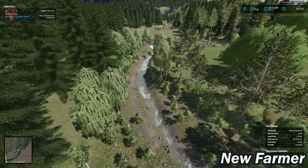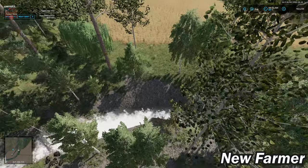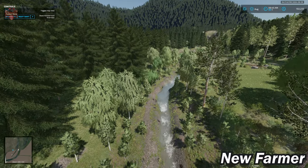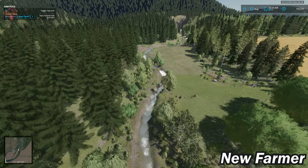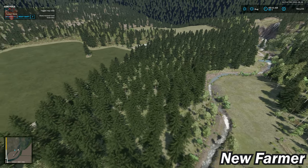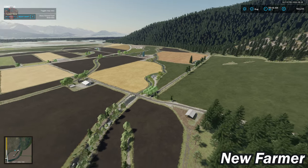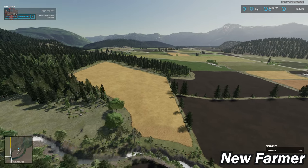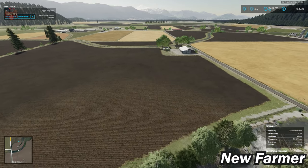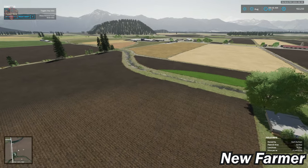We'll talk more about this during the fly-around portion of the video, but this map has some really cool features — a canyon with nice running water, flowing rivers, and mountain streams. It's a really well-done map. It's just a shame the view distances may cause frame rate issues unless you dial some settings back.